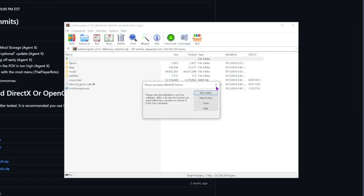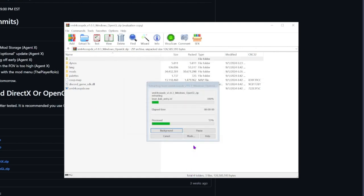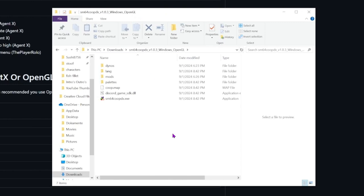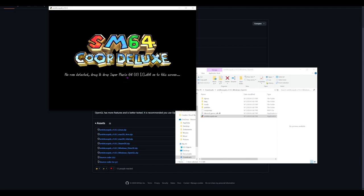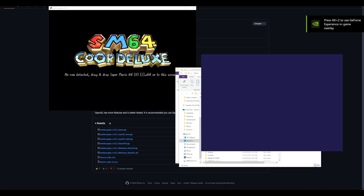I'm going to open this and extract it. Everything is already here — there's no setup file like EX Co-op. All you need to do is launch this EXE file, and basically the setup is right here. It says 'no ROM detected.'